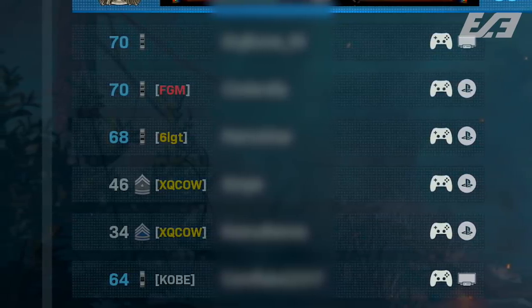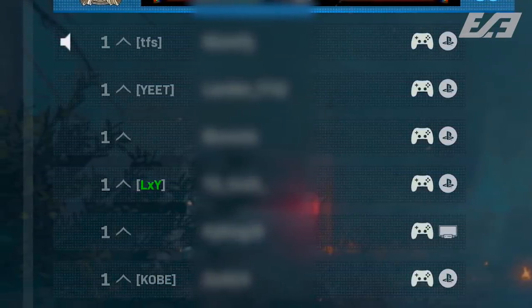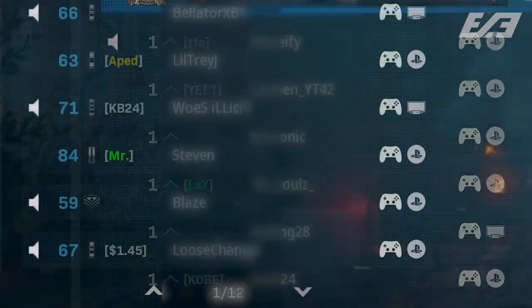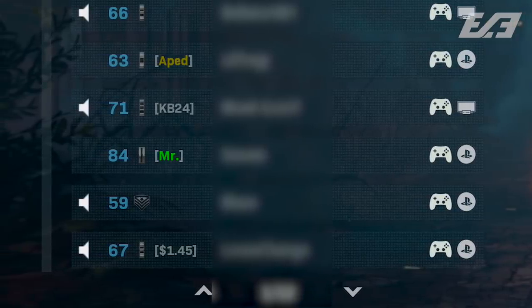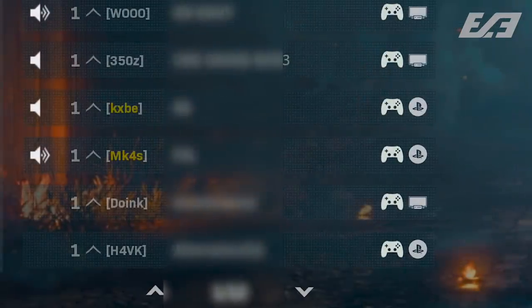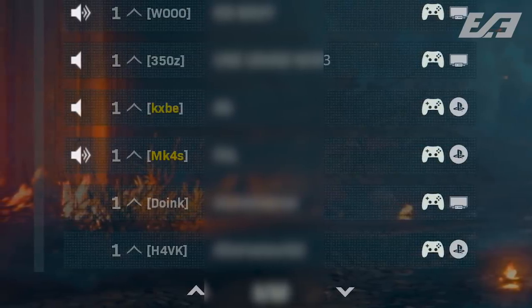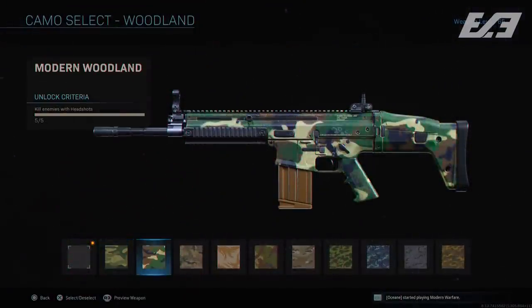Regiment clan tags were added but only partially acknowledged. You can change your tag to a yellow color by default, but using a mouse and keyboard on console or playing on PC, you can use the caret icon followed by a number one through nine to change the clan tag color and subsequently the entire player name color shown to enemies. There is a known bug where this interferes with players' aim assist. A new in-game regiment or clan chat filter was also added without announcement.